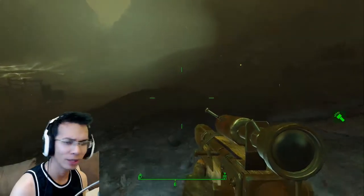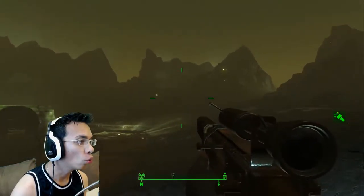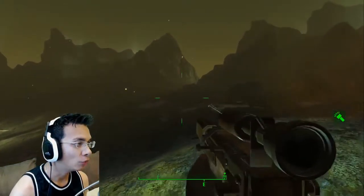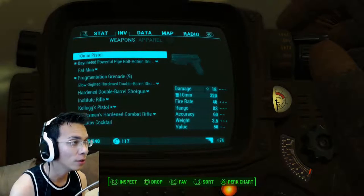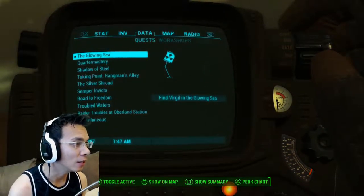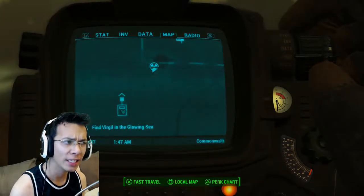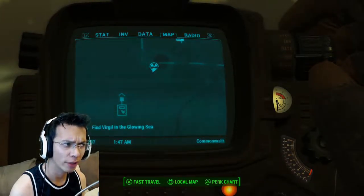Anyway, in this radiated world right now, our objective is the fact that we need to see Virgil in the glowing sea. So if I pop it up on the map, he's somewhere over here. I don't know how to get over there, so that's kind of strange. We need to go in this general direction. I have to wear my chem suit or else I will die.